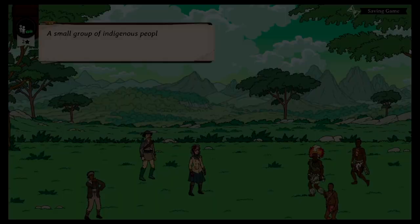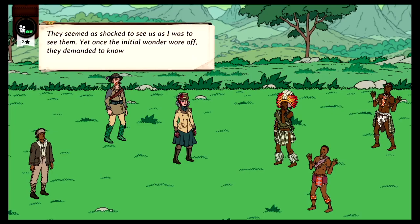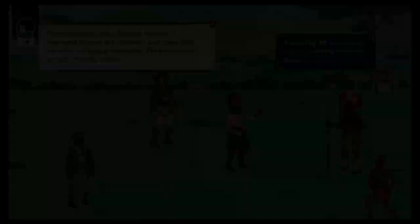Looks like we have a native down there — there are some islanders. Let's approach them. A small group of indigenous people hurried to our location, seemingly drawn by the sound of our dynamite. They seemed as shocked to see us as I was to see them. Yet, once the initial wonder wore off, they demanded to know who we were and how we got here. Should we tell them the truth or boast of our great magic? I'm going to tell them the truth — we were stuck in a storm. Using gestures in a friendly manner, I managed to calm the islanders and show that we were but simple travelers. They welcomed us with friendly smiles and our standing went up. After a short time, they made it understood that they must continue their journey, and before they left, gave detailed instructions to their village, encouraging us to visit.